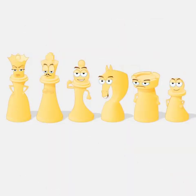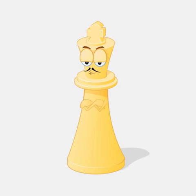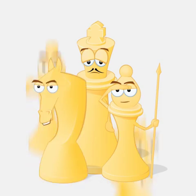Now, let's go meet our team. The king is the most important piece, since losing him means the end of the game. But he's also one of the weakest. So very often, he needs his friends to protect him.